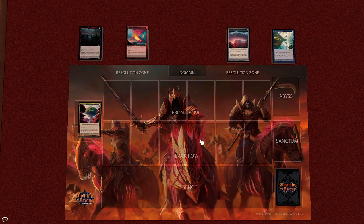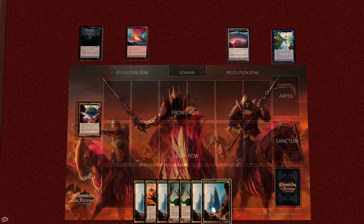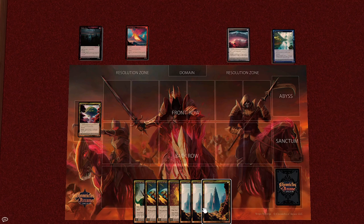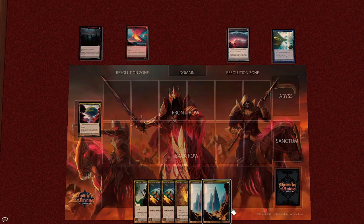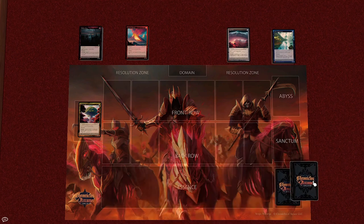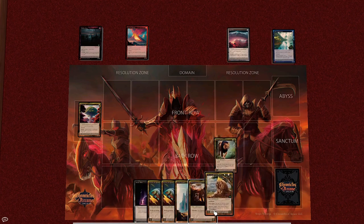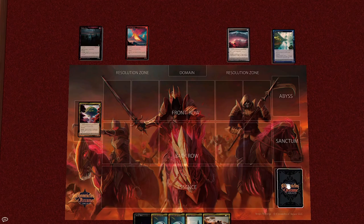Let's say it is decided that I will go first. I'm going to be drawing seven cards. If I don't like my hand, I can mulligan. The way you mulligan in Chronicles of Arcane is you take your hand, put it back into your deck, shuffle, and still draw seven — however you then return one card to your deck for each time you've mulliganed. So if I've mulliganed once, I return one card. If I've mulliganed twice, I draw my seven but return two cards to my deck.